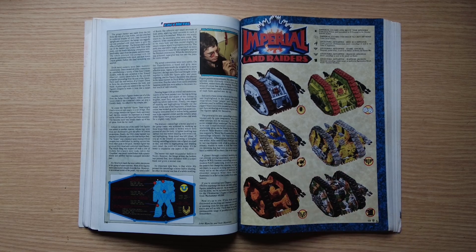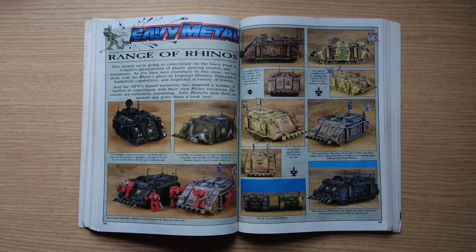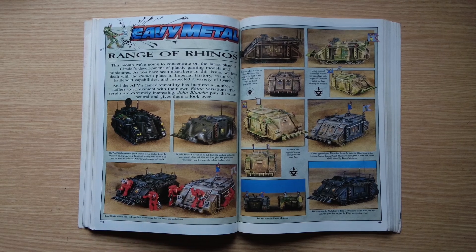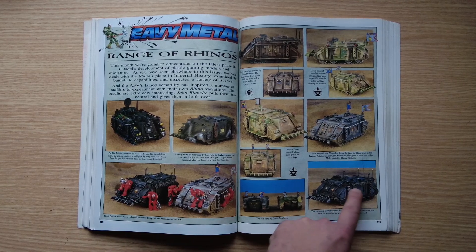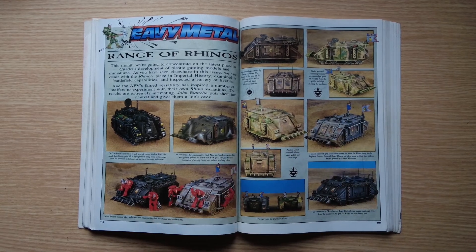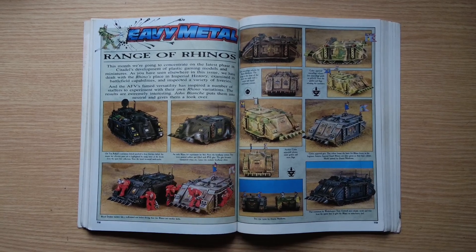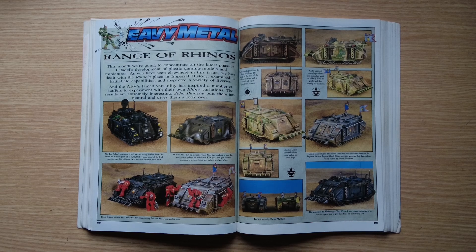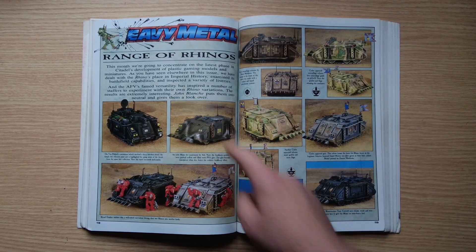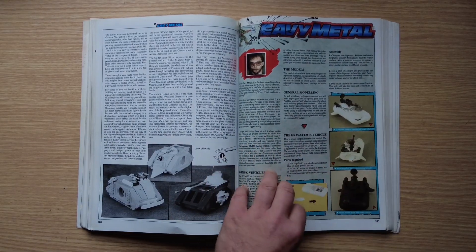Then different Rhinos, with some cool extras — crew modelled standing on the Rhinos, rolled-up netting on the side, little flags. This is the original Rhino kit, which had tiny plastic aerials on the back that just got knocked around. You could put standards on, which looked really cool, but they'd just snap off, leaving little square bits of plastic at the back.